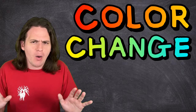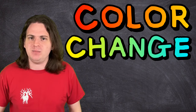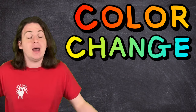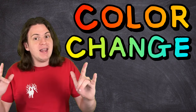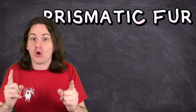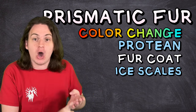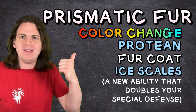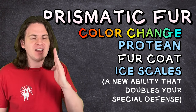Now, I know that I banned Color Change at the beginning of this video, but it would fit really well thematically with this build — you're just constantly changing your type to fit whatever scenario you're in. But alas, rules are rules. So instead, take Prismatic Fur, which is just Color Change, Protean, Fur Coat, and Ice Scales all wrapped up into one ability. Seriously, who made this? That's disgusting — and it's a perfect segue into the next combo.